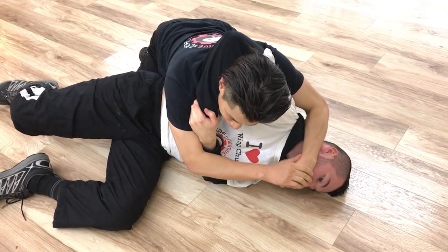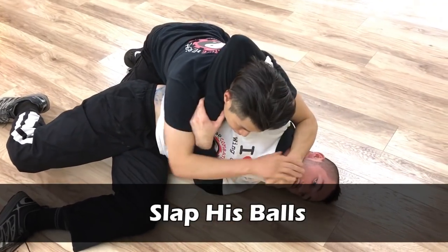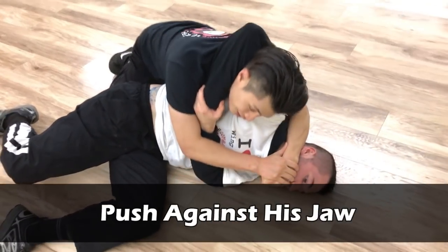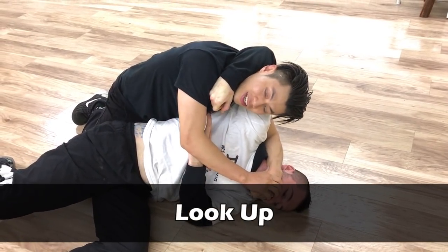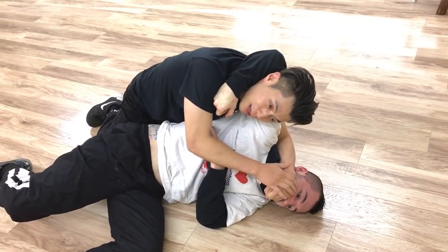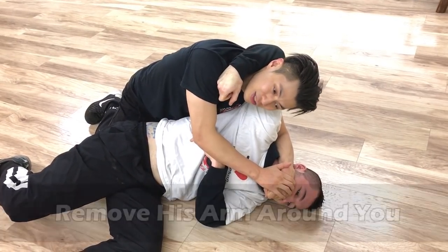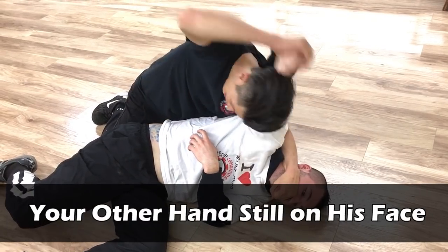If he still doesn't loosen up, you can let go and slap his balls. Then push against his jaw and look up past your ear — that will usually disengage his grip. If he doesn't disengage, you can keep slapping his balls. Once he disengages his grip, you can let go of this hand. This hand is still here. Get behind him.